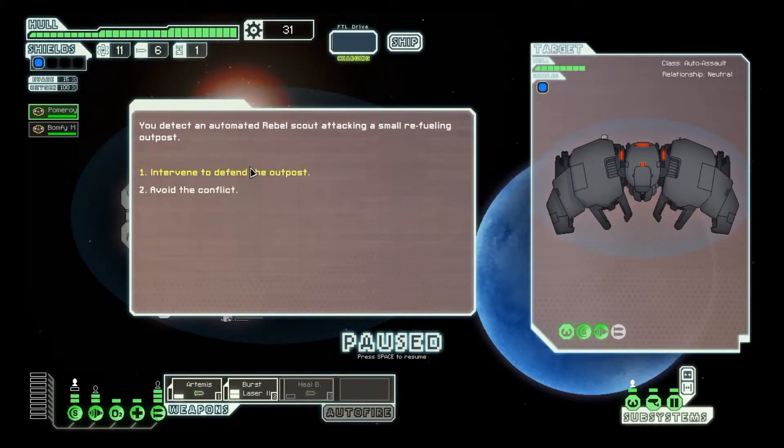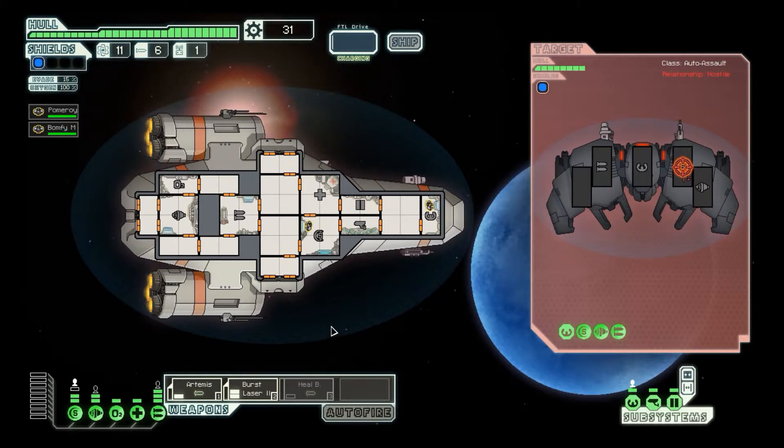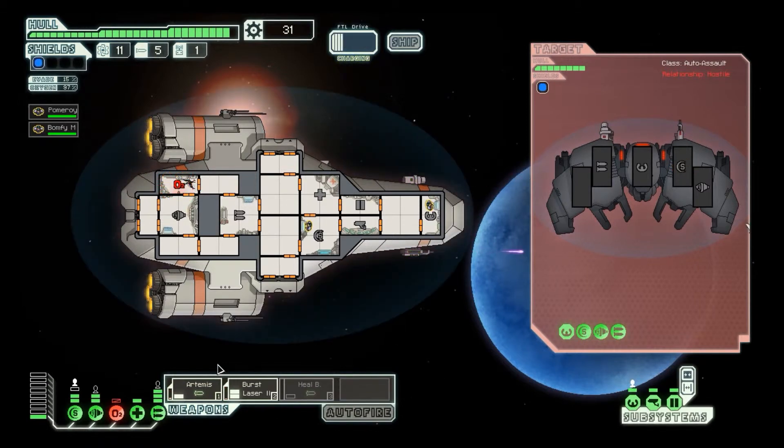Let's get on out of here. You detect an automated rebel scout attacking a small refueling outpost — defend the outpost! Alright, shields, take them on. Let's do this! Any second — oh jeez! No!